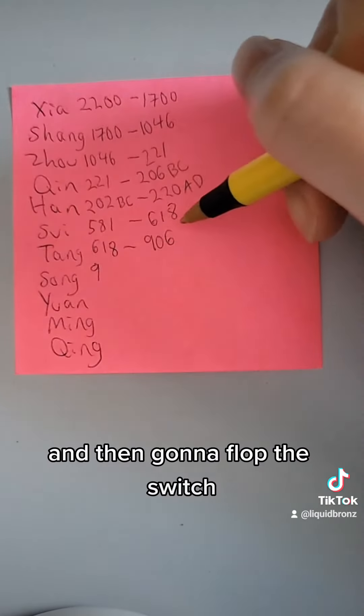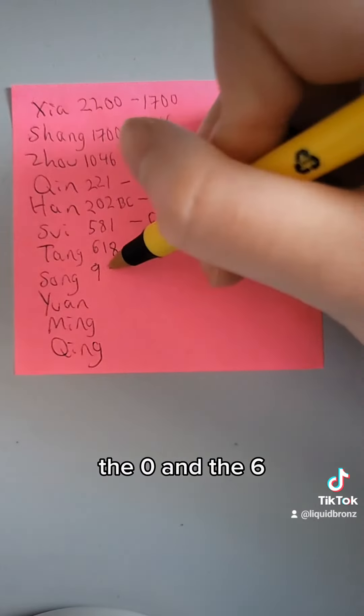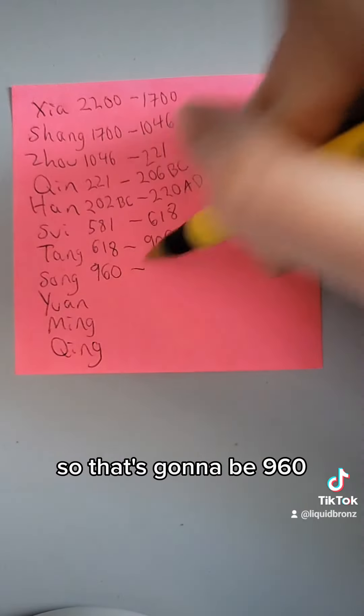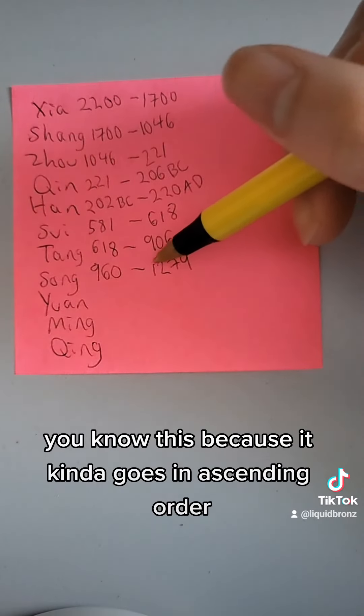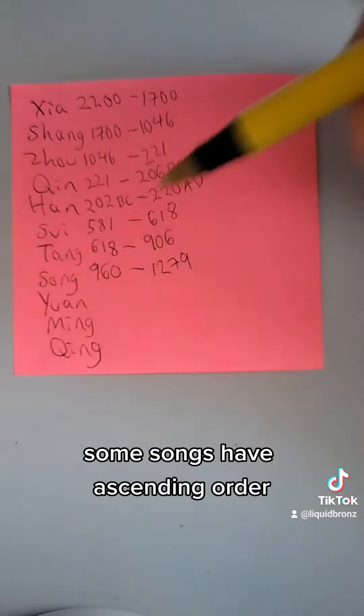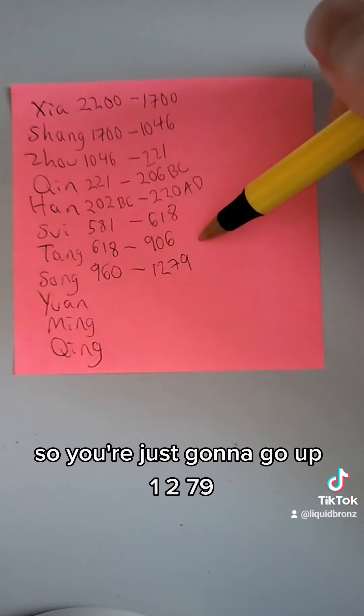And now you're going to take 9, and then switch the 0 and the 6, so that's going to be 960, and that goes into 1279. You know this because it kind of goes in ascending order — you think of it like a song, some songs have ascending order, so you just go up to 1279.